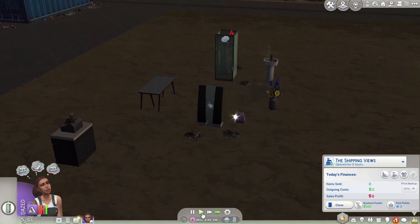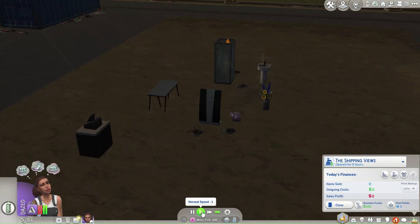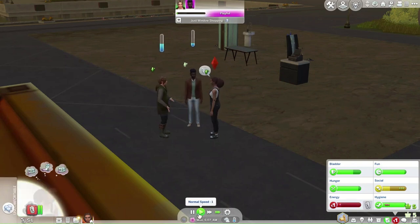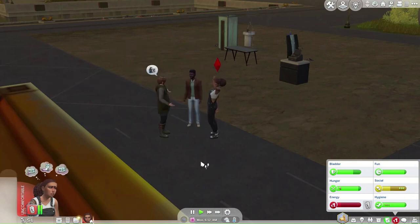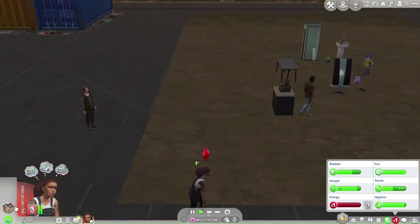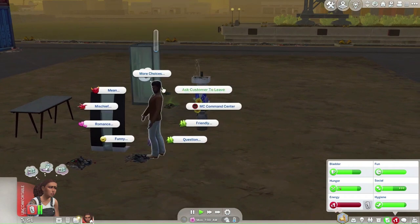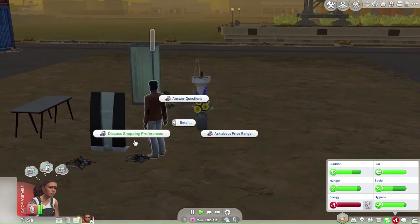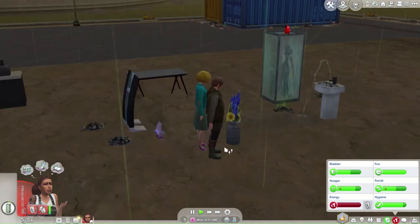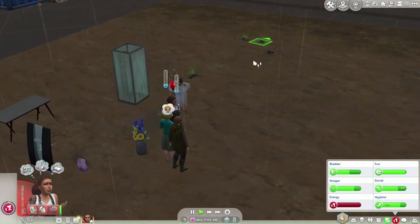Back at the lot, the sink and desk are both broken again — so we only have two things for sale. A customer shows up, so I try 'ask about price range' and 'discuss shopping preferences.' She's so tired. I don't actually understand how to get people to buy things. He's not interested at all. Is anyone interested? Our price markup is 25% and she's about to pass out.